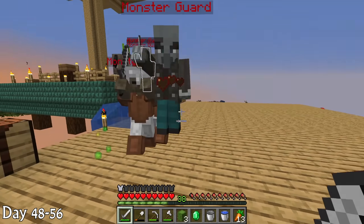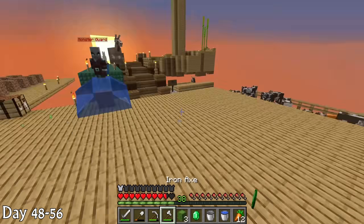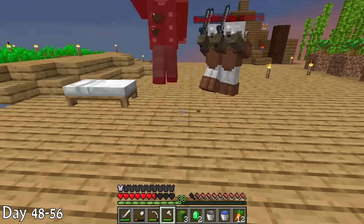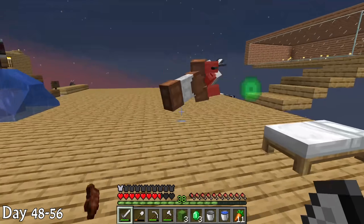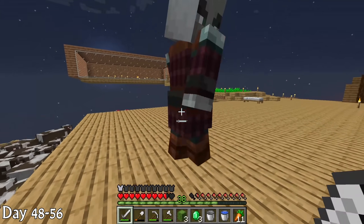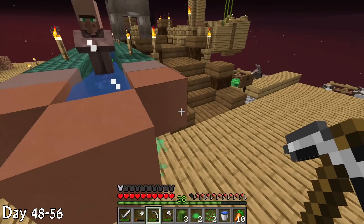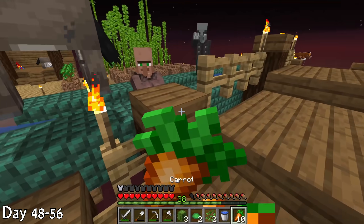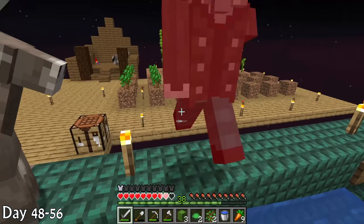Once that was completed I went back to mining until a monster party broke my automated system which I literally just built. I took on the monster party and this was actually the first monster party in this entire playthrough where I actually didn't die. Progress — I'm getting better. Finally killed the last pillager. No deaths. Went back to mining and got another villager, so that was perfect — finally I would be able to start breeding.